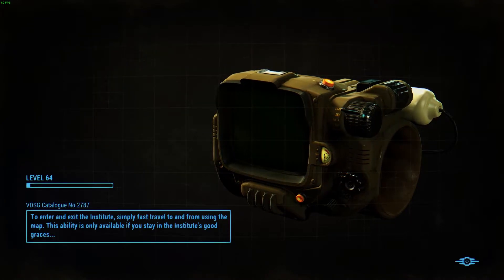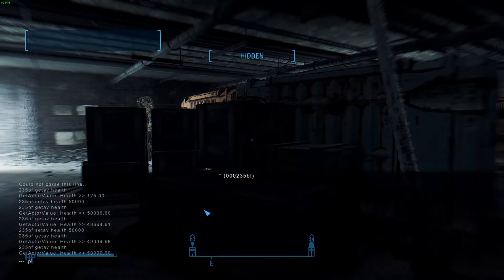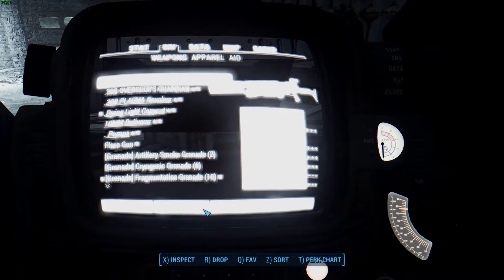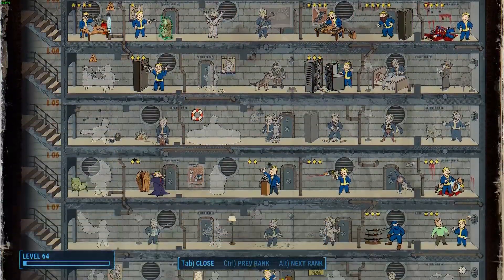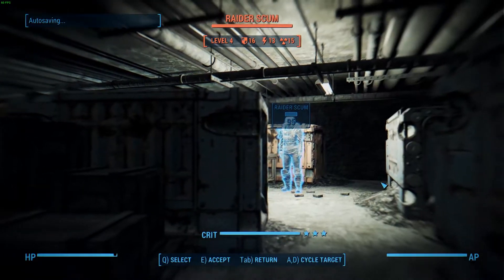We're gonna now go and test it without the Gun Fu perk. First we're gonna remove the perk. Let me see the ref ID for the Gun Fu perk first level — it's 4D881. Just to double check, we confirm we have Gun Fu removed from the perk page. And now we're gonna test the melee.